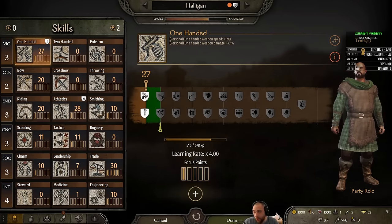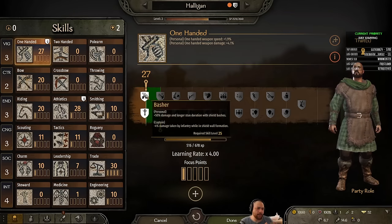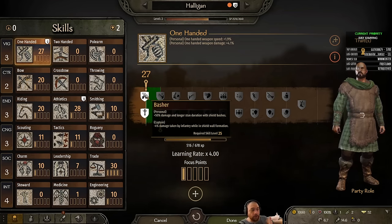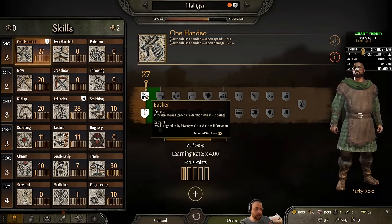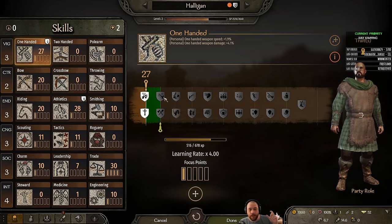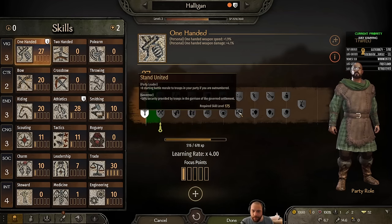Not all of the skills work as intended, but what I can tell you is between Basher and Deflect, both are working. For skills, there are personal skills which only help me, party leader skills which help me and all troops in my party, captain skills which help only the troops in my formation on the battlefield, and governor skills. I think that about covers it.